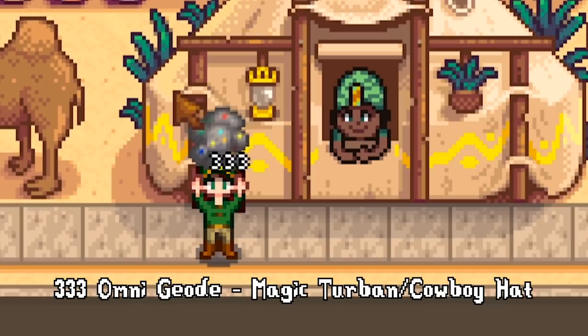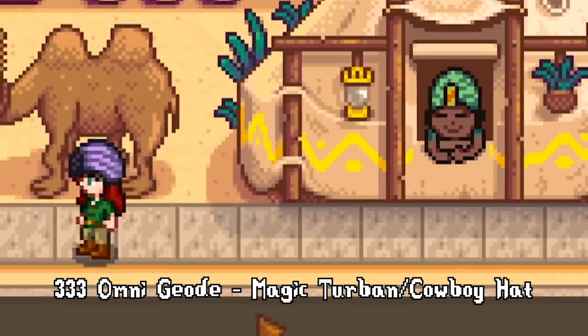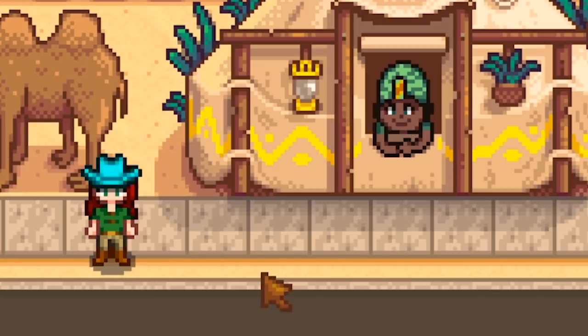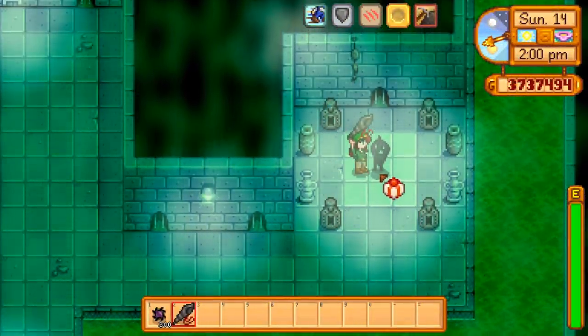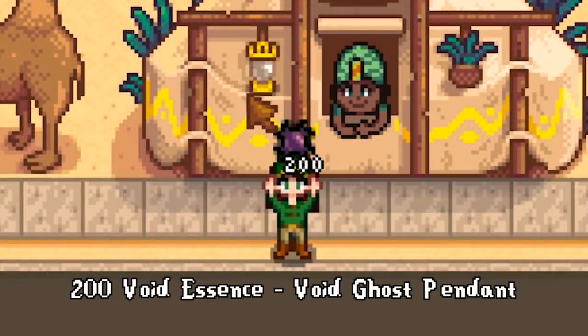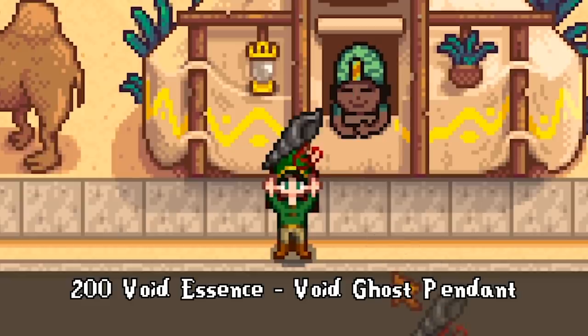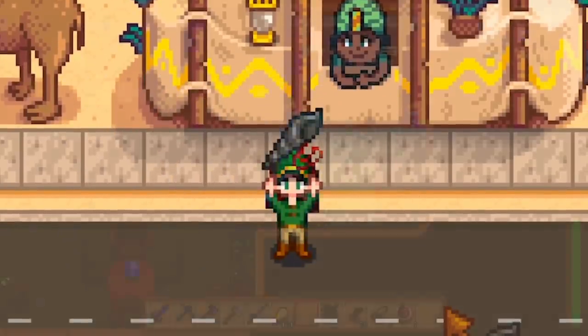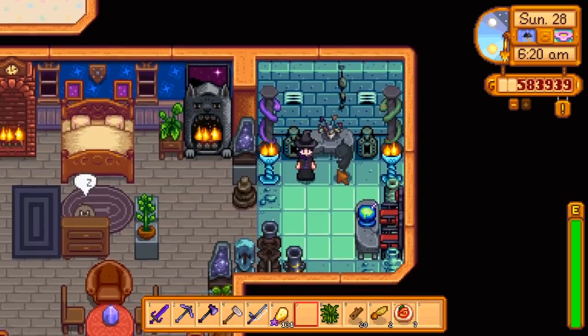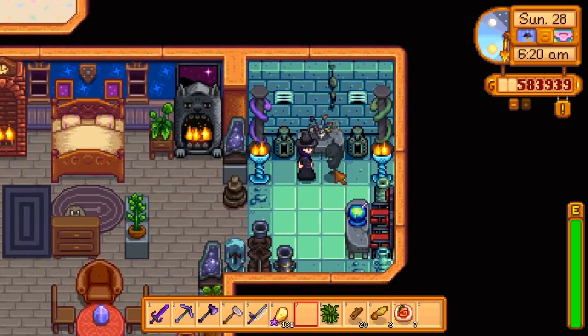For 333 Omnigeodes you can trade for one of the alternating cosmetic hats. The value of these is dependent on how you like to look, and whether it's worth it to you personally — I'll take it anyways. The last trade is only available after you reach max hearts with Krobus and you're unmarried: 200 Void Essences for a Void Ghost Pendant. Is it worth it? 1000% yes. Having Krobus as a roommate has brought me so much joy — it's worth more than all the others to me.